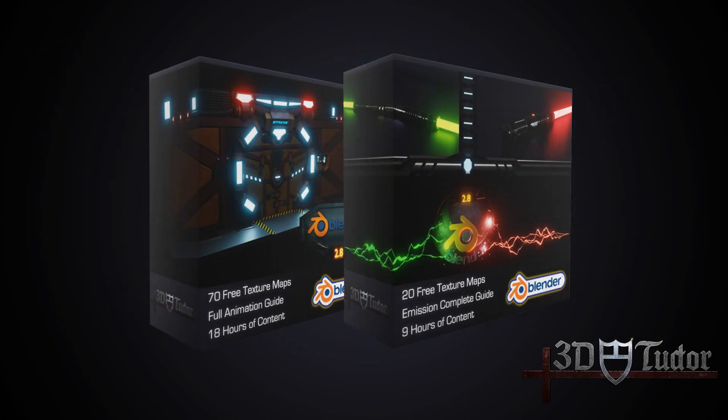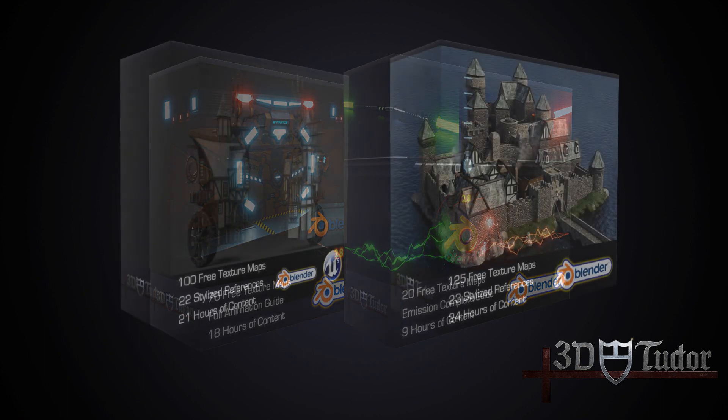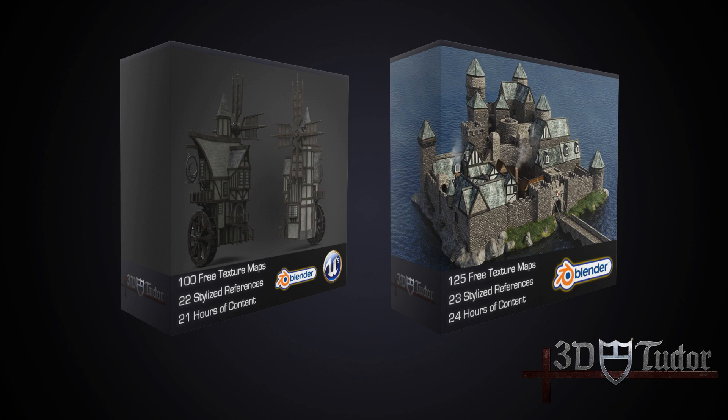If you're interested in sci-fi, we have the sci-fi door and the lightsaber. For something realistic, there's a windmill course covering the full process from asset creation to animation and texturing in Unreal Engine 5. The bestseller is the Medieval Castle, where we create a full working modular system — all the tiny assets designed to be put together to create vast castles for your portfolio or games. Check out all of these in the links down below.